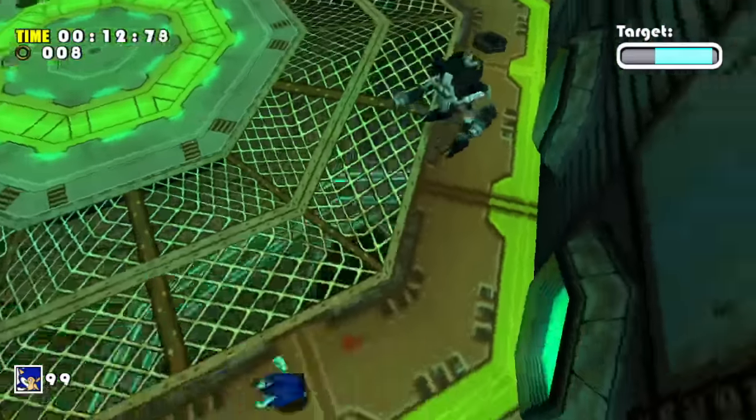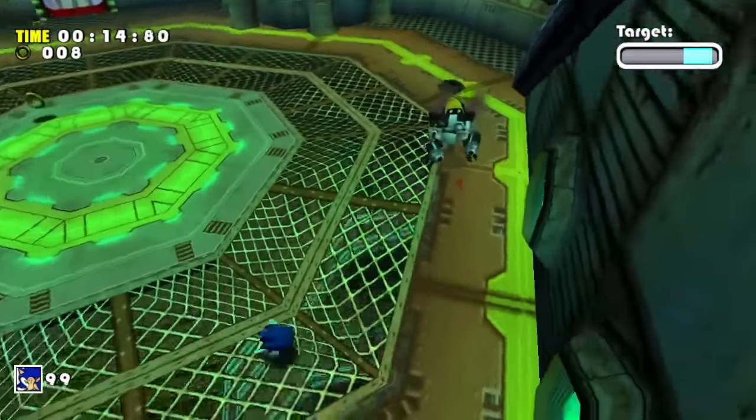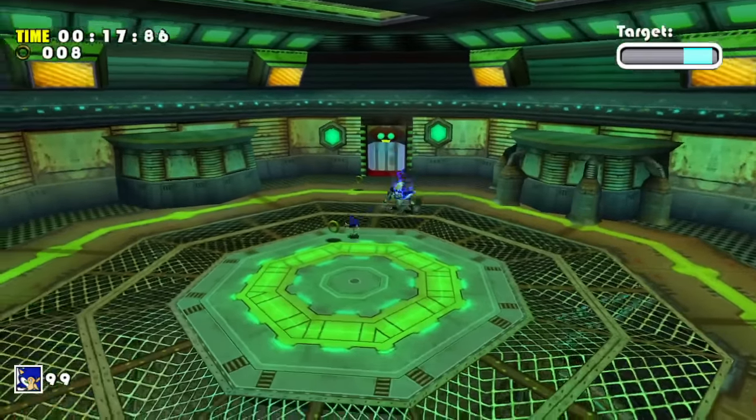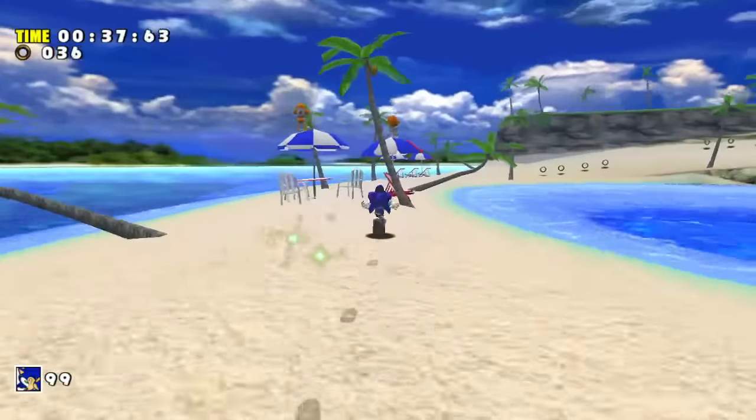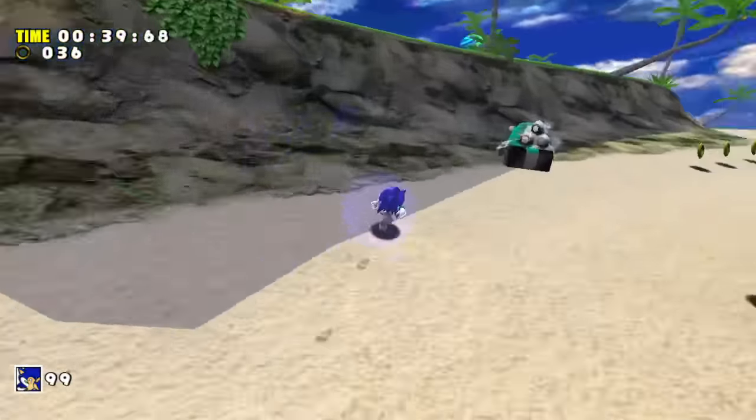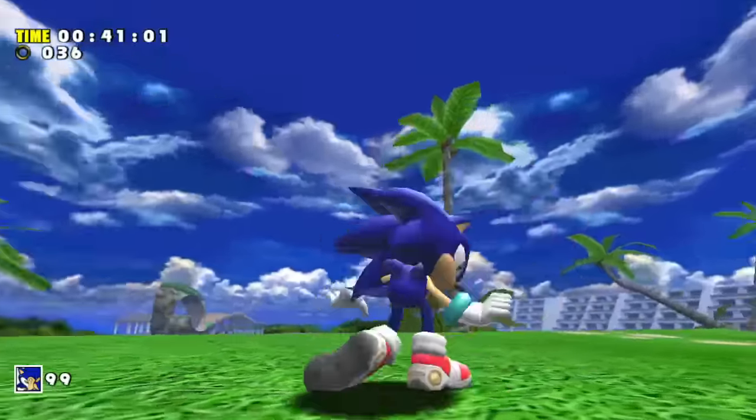Next up we gotta fight Gamma's brother — nothing too interesting to talk about during these. Sonic can damage him just fine, so we quickly clap him and move on to the next level. Emerald Coast is also a pretty straightforward level, and we don't even have to worry about the time limit on these levels, so really nothing more to talk about here.